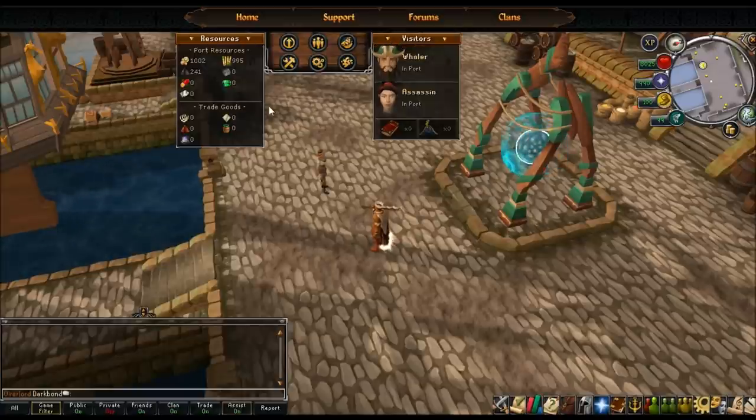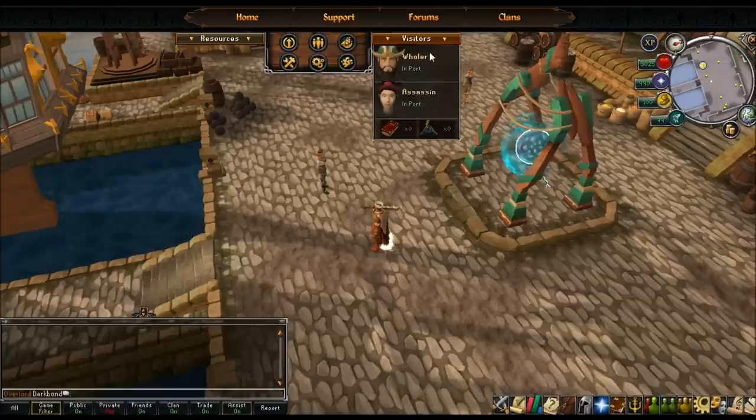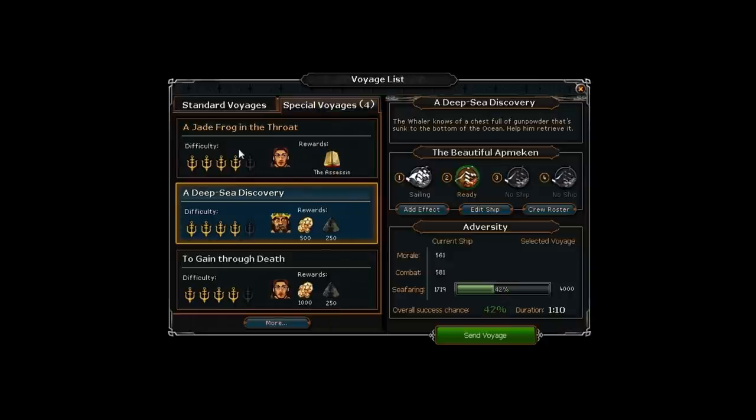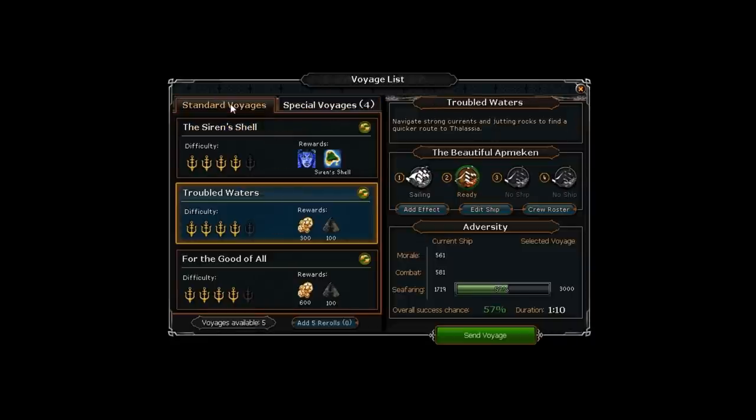Visitors are people for special missions. Special voyages are how you unlock crew characters - instead of a resource reward you'll see options like meet the assassin or meet the wailer. Standard voyages you get 12 per day. If you click the re-roll button it will change your mission out for something else, but you lose one of your voyages per day. You should only re-roll if you absolutely cannot confidently do any of your current missions.